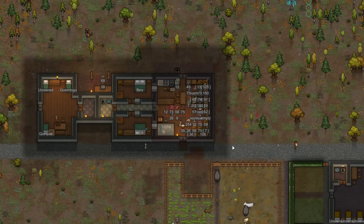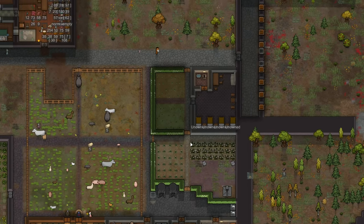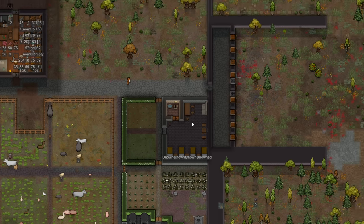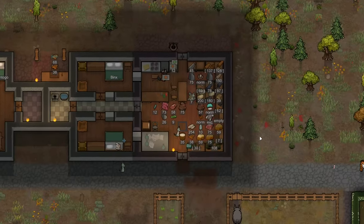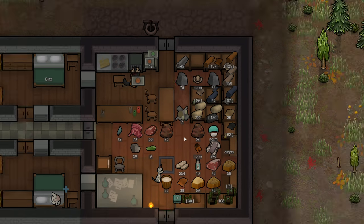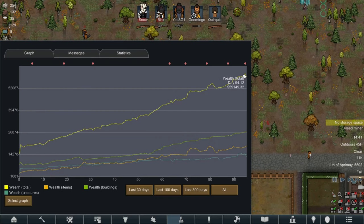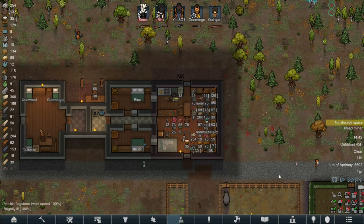Hi guys, welcome back to the channel and to cat world RimWorld - or RimWorld cat world, whichever way you want to do it. So in last week's episode we managed to get a little prison built and also some defenses. Now we have a big issue with all this storage - all these leathers and things - and they are also pushing up our wealth quite badly.